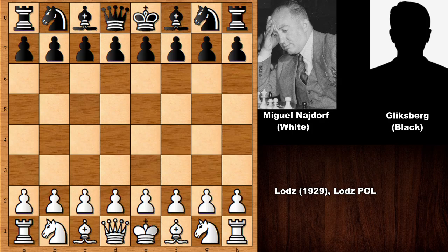Hello everyone and welcome back to another must-see chess game from the history of chess. In this game we have a fantastic game by Miguel Najdorf, who is playing with the white pieces. He was originally from Poland but emigrated to Argentina. His opponent is Glicksburg, playing with the black pieces. This game was played in Poland in 1929.